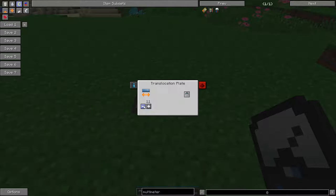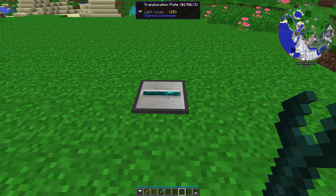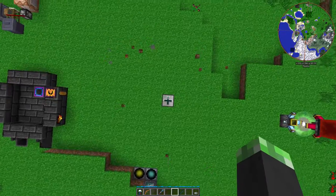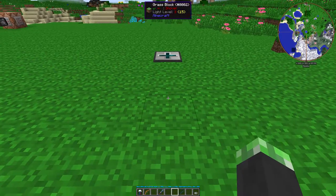Let's say 10 blocks up. The minus is to go down, the plus is to go up. So look at that — teleported me 10 blocks up in the air. Pretty cool, huh?